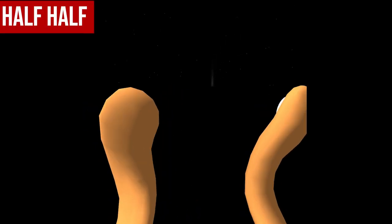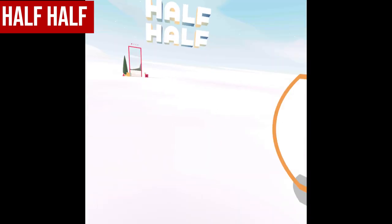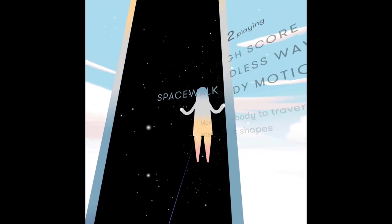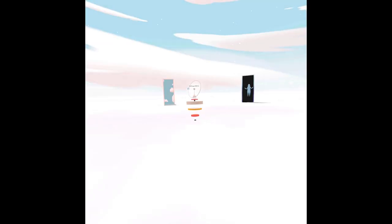The next free game is called Half Half, which is a very interesting, if not quite strange, multiplayer experience that allows you to explore different worlds, either alone or with other people. There are five different worlds, each kind of like a different game. There's one where you swim around, one where you play hide and seek, a human Tetris game, and a few others.